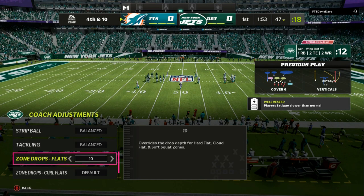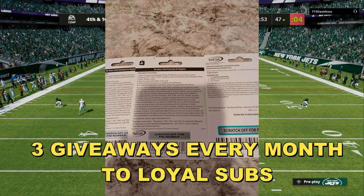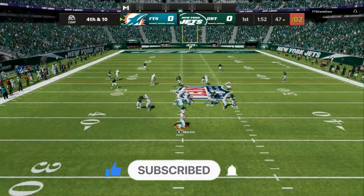We're going to be breaking down the Nickel 2-4-5 Odd out of the Bears defensive playbook and how to use it to perfection. We are going over the Cover Six, which is a matching concept. I'm going to show you who to user and how to use it.